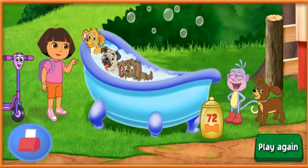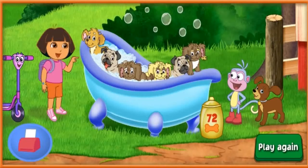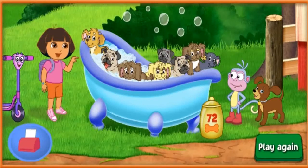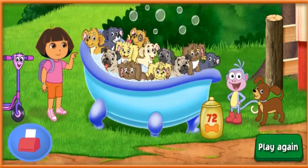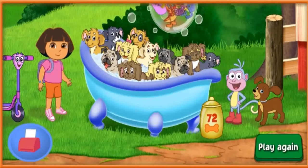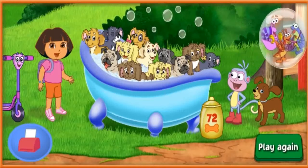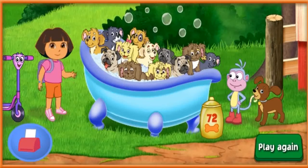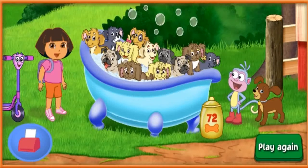¡Uno, dos, tres, cuatro, cinco, seis, siete, ocho, nueve, diez, once, doce! Twelve! ¡Fantástico! We couldn't have done it without you! Click play again to go on another puppy adventure. Click on the blue print button to print out a fun adventure maze.